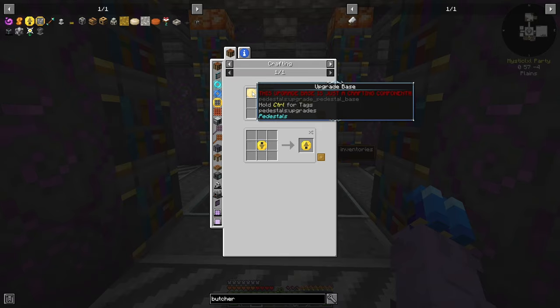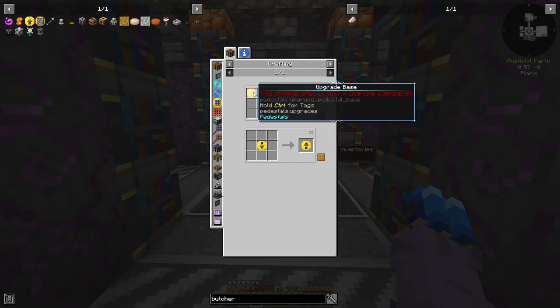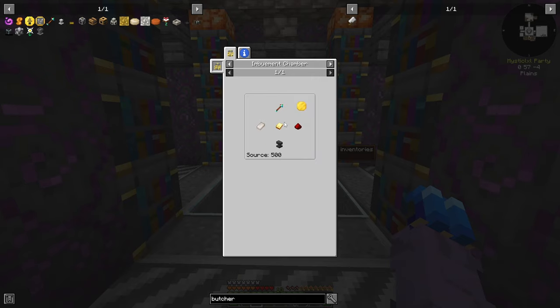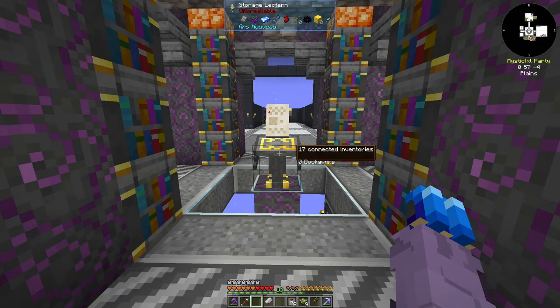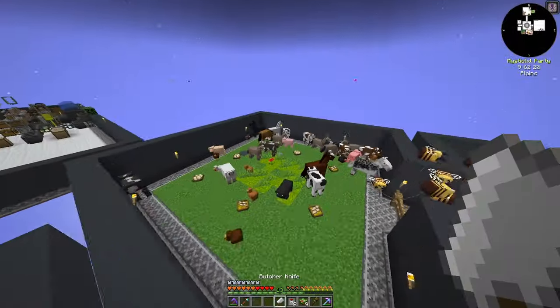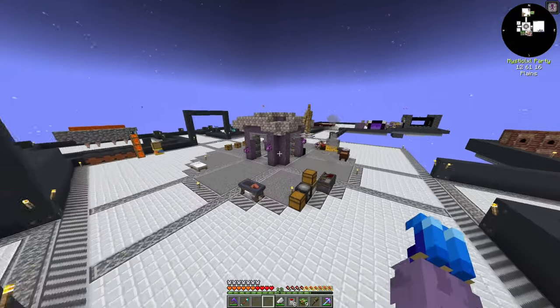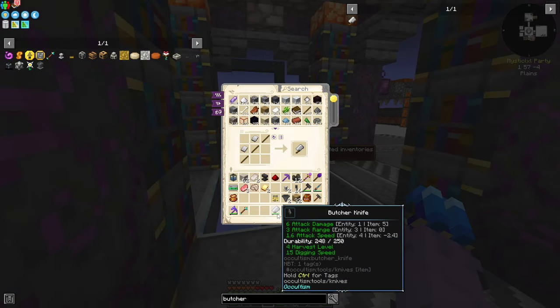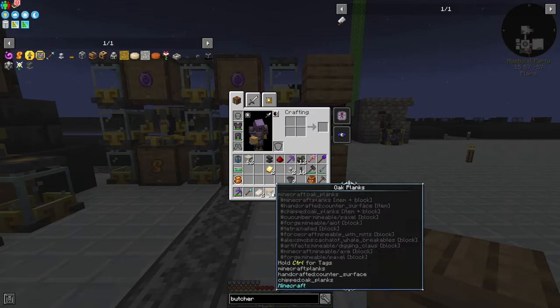To make the import upgrades, we need an upgrade base for both of them. The upgrade base is crafted in the imbuement chamber, which needs tallow, redstone, an anvil, and the linking tool. Similar to before, these aren't consumed, so they're very useful. However, we don't have tallow yet. The way you get tallow is by making a butcher's knife and killing an animal — the quest does give it to you. If we come over here with our butcher's knife and kill a pig, we'll get tallow.